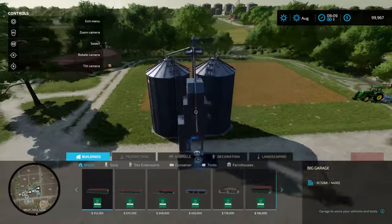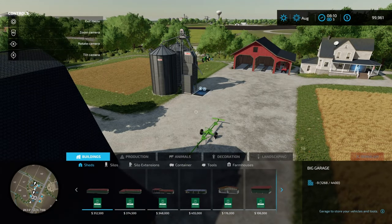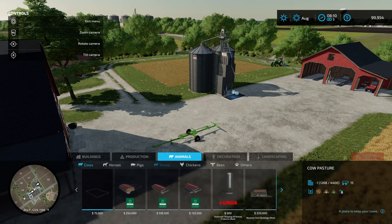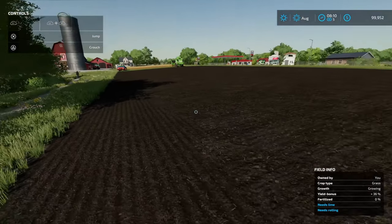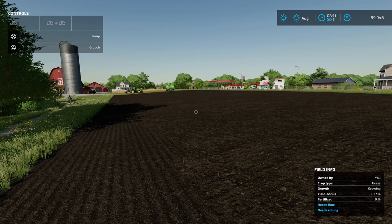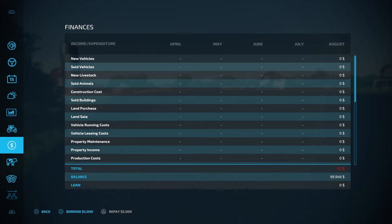Once the wheat's harvested we're going to turn that into a grass field, and we're going to build a sheep barn over here. We're going to keep all the base game buildings. Next thing we need to do is get a loan — in new farm mode we're short on cash. We'll come into the finance menu and borrow the maximum amount, which is 500,000. The repayments on this loan are about 1,166 per month, which is minuscule.